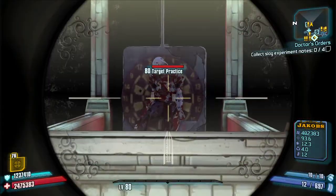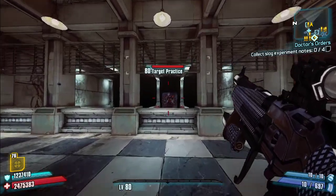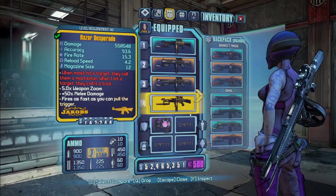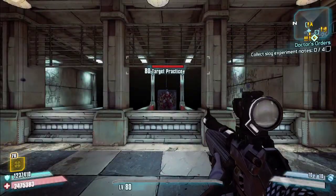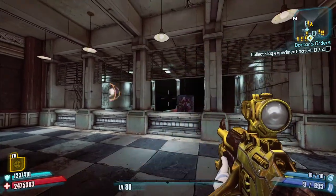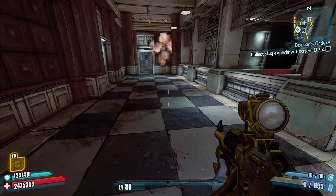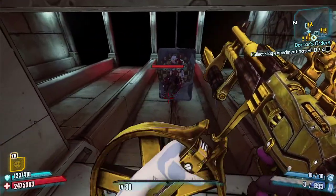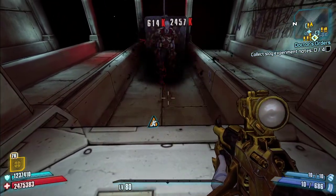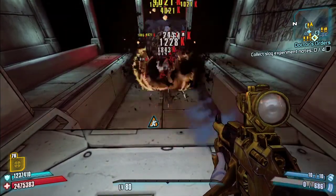Next is the New Hope, which has very high critical hit damage and replaces the Stomper. You can see 530K on a body shot and 3.8 million on a headshot. Then the Desperado, which replaces the Damned Cowboy — it fires normally, but when it hits a surface it splits into explosive projectiles. It splits into five non-elemental projectiles that do explosive splash damage.